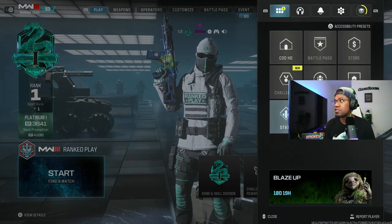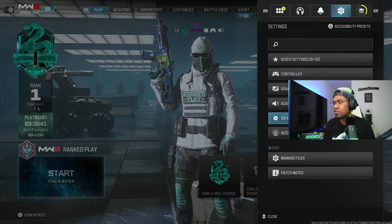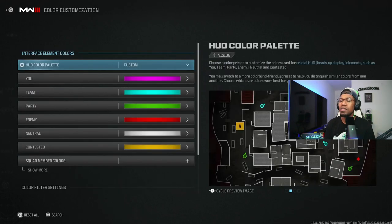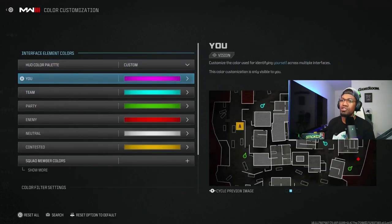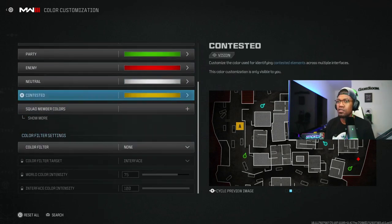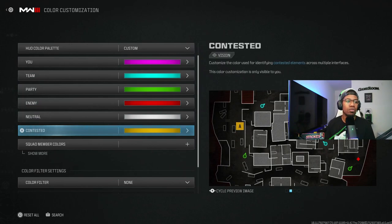Or go back into settings on CoD — which is what I did. Go to interface, then color customization. You're going to want to change some of these colors around to a different color, like the enemy color or your team color. That should clear the whole glow effects on the hardpoint, whether it's contested or when you're on it.